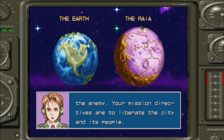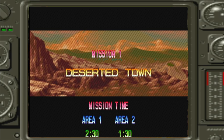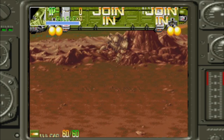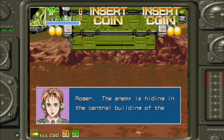In 1994, Capcom produced Armored Warriors, a coin-operated video game for their CP System 2 hardware with a mecha theme. In Japan, the game was titled Powered Gear Strategic Variant Armor Equipment. The variant armors from this game were reused in Cyberbots: Full Metal Mayhem, another classic arcade fighting game.